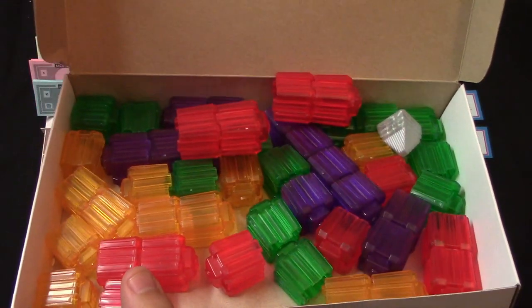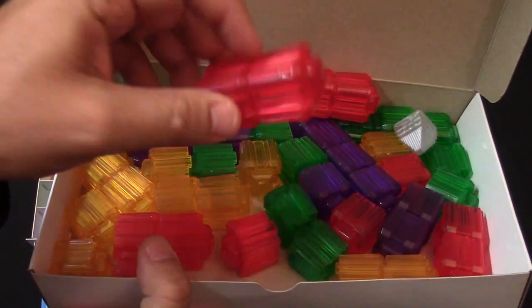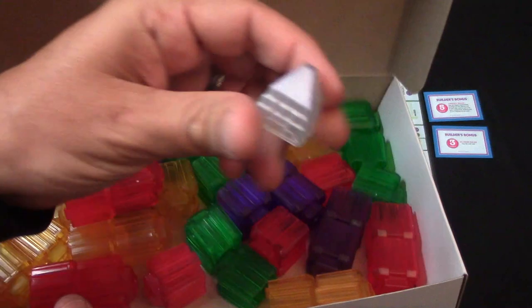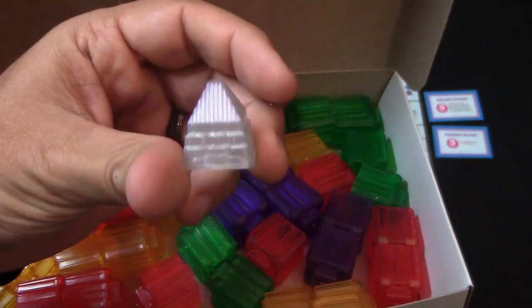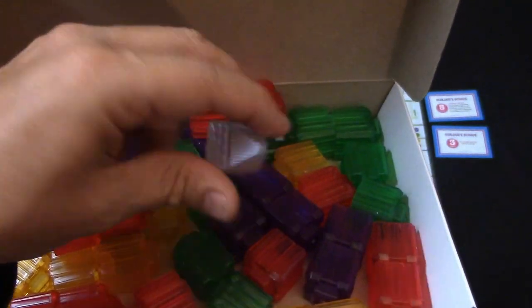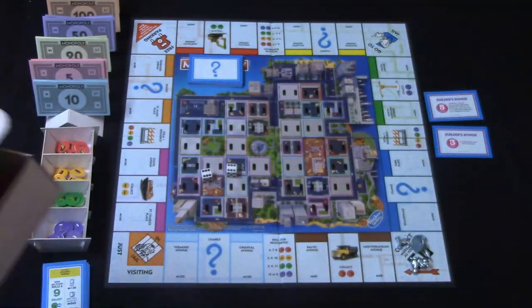Right over here are the building pieces and you're going to go ahead and pick out 12 of the pieces that are synonymous with your character's color. There's also going to be the penthouse piece and this is going to be the last piece that is going to be built. Once this piece is used it's going to end the game and everybody's going to count up their points.